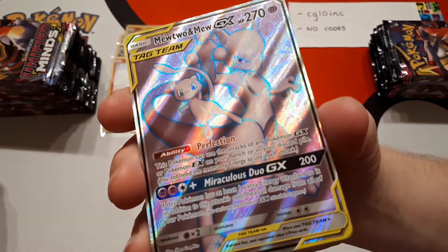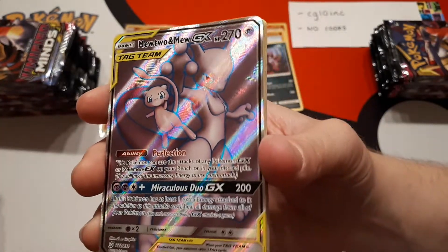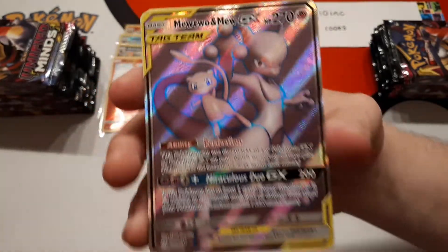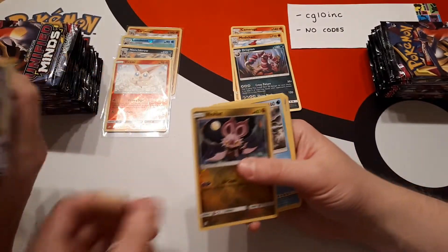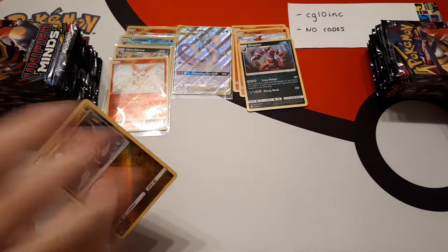We love this artwork. I particularly love the Mew and just the way it stands out in front of the Mewtwo. This is the full art — wow, what a way to start the box. That is an awesome way to start the box. If you're wanting your own booster box from us, there is a link underneath this video on YouTube or Twitch that'll take you directly to our store.